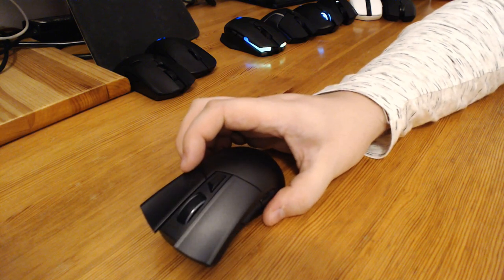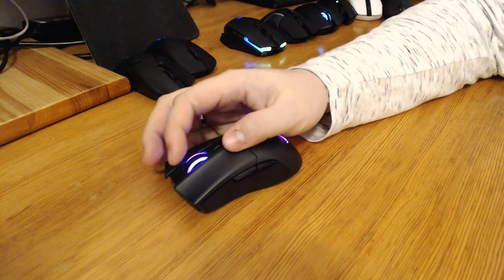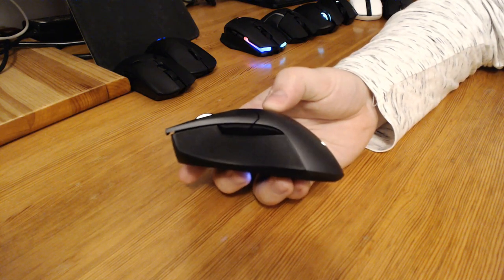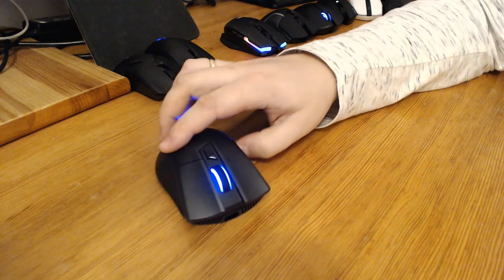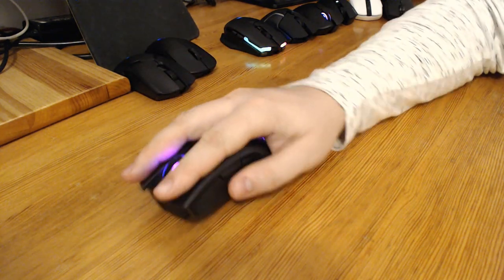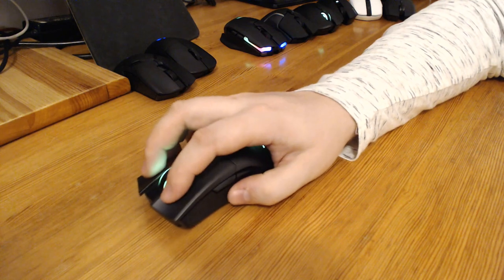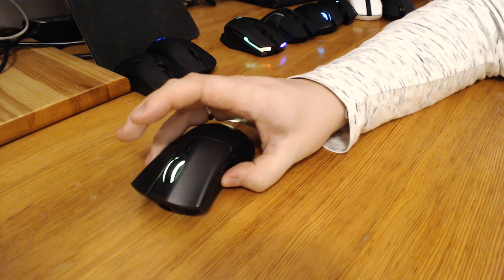Next up we have the ROG Gladius II — a nice looking mouse with very good build quality. Amazon lists it at $110 discounted to $105; however, I paid over $130 in Poland. It has a great feel to it. Unfortunately it has the same problem as the Razer Mamba — it is very tall and not suitable for a claw grip. If you want to use a palm grip and never switch to claw, it's fine, but it doesn't work very well with a claw grip because of its size, shape, and especially the wide and tall front.